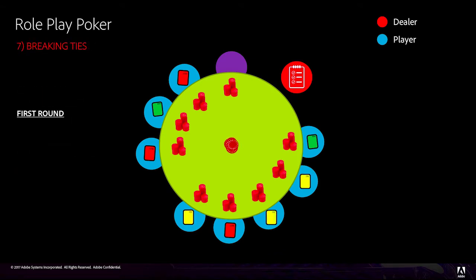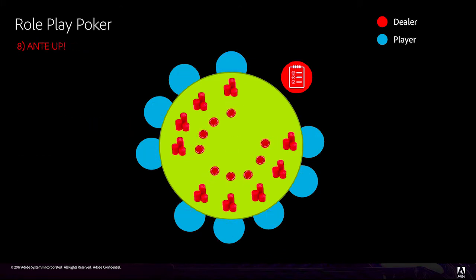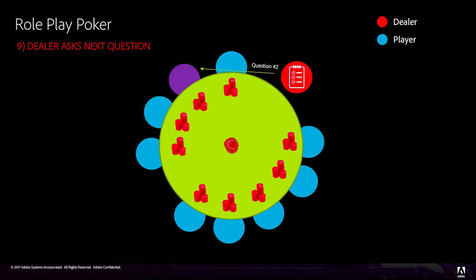If during the first round there are an equal number of green, yellow, and red cards voted by the players, choose objection. If during the second round there are an equal number of green and red cards voted, the player wins the round. Once the round is over, all of the players ante up again, and the dealer asks the second question from the question list to the next player.